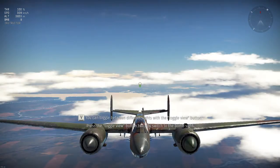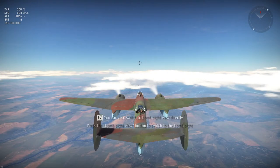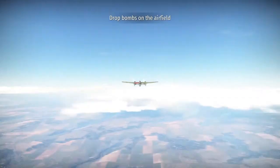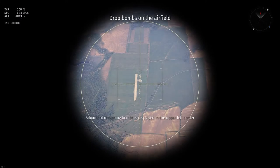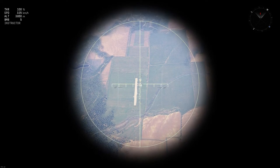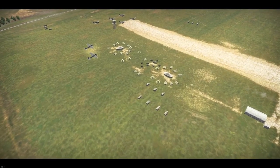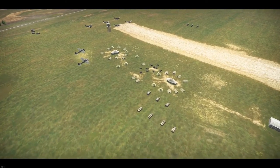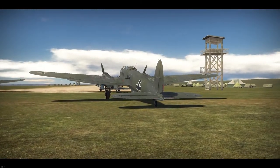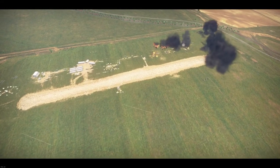Press the toggle view button twice to switch, or press to return to third-person view. You can also switch to bombsite view directly. Drop bombs on the airfield. The amount of remaining bombs is displayed in the upper corner. Drop the rest of your bombs. Great hit.